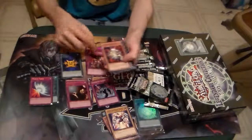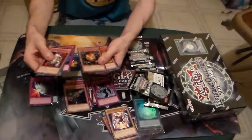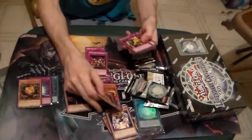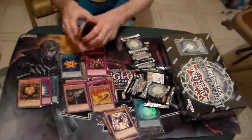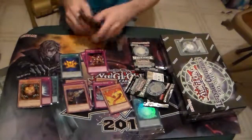Chain Disappearance is also a good card. Gravekeeper's Spear Soldier, Sangan — a banned card. And just a couple crappy commons. Let's put the commons off to the side.